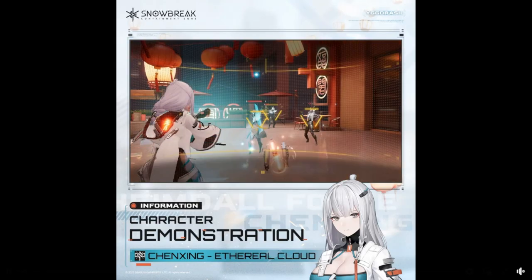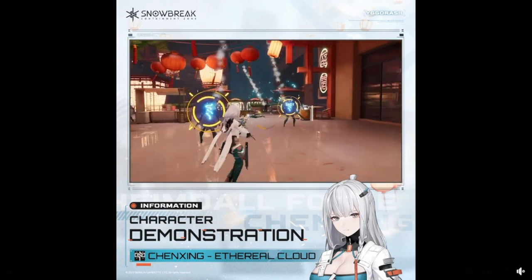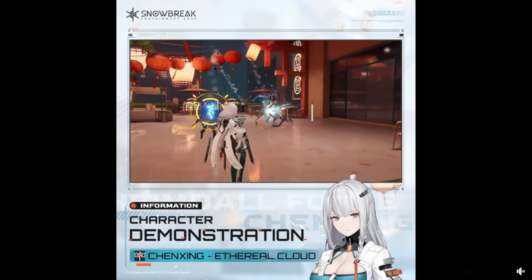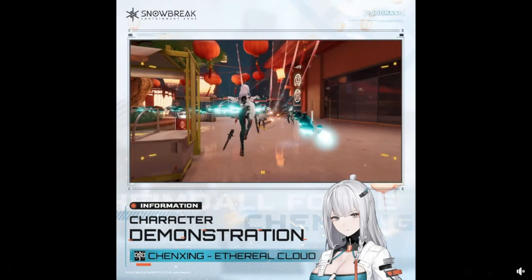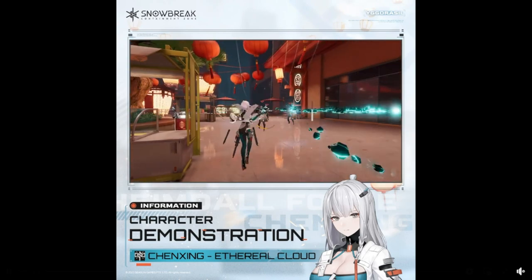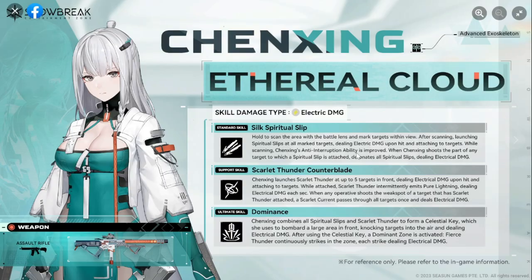After scanning, launching spiritual slips at all marked targets dealing electrical damage upon hit. While scanning, Chen Ching's anti-interruption ability is improved. When Chen Ching shoots any target which has a spiritual slip attached, it detonates all spiritual slips, dealing electrical damage.